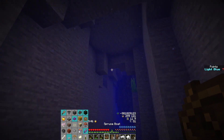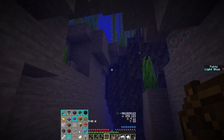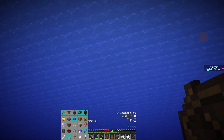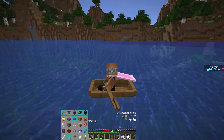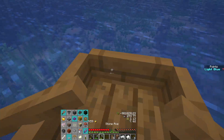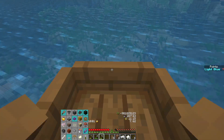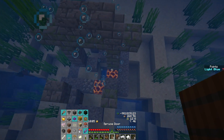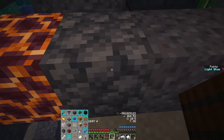The door always goes far in — never into my inventory, always into the water. I guess it makes sense since the water pushes it that way, but I'm right on top of it and could pick it up before it goes in. Anyway, it's fine. I made a bucket — that was the thing I needed. Ah, that's gonna be annoying.